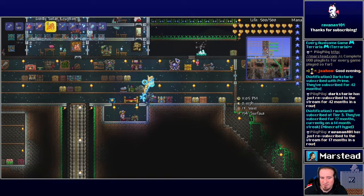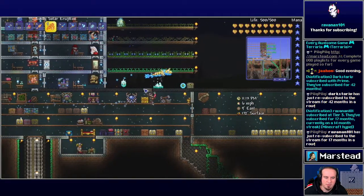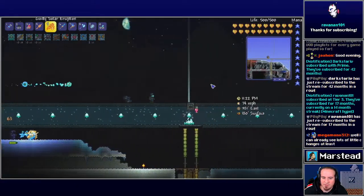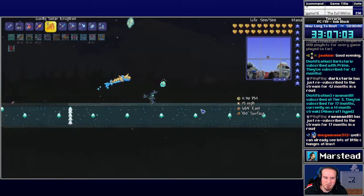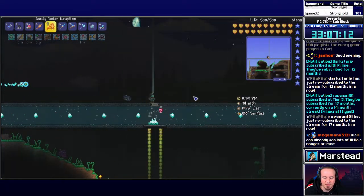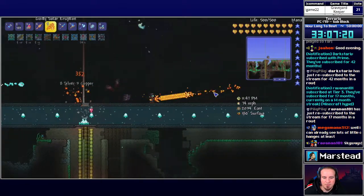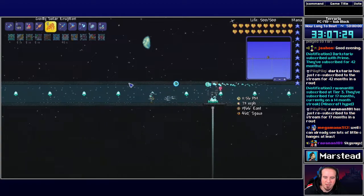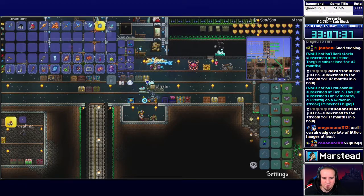Let me give you a tour of the things I've changed. Things are a bit different once again. The main thing I did was I flattened the world and built a big asphalt bridge across the whole thing for the purposes of fighting the Empress, and also I think somebody said that the Moon Lord you want to kind of run away from constantly.